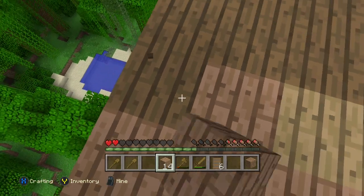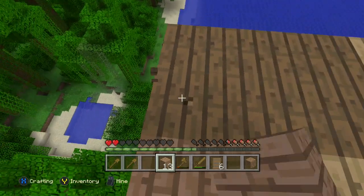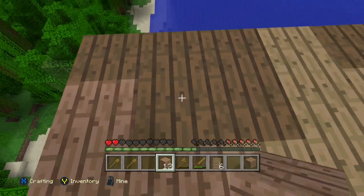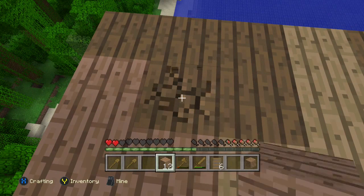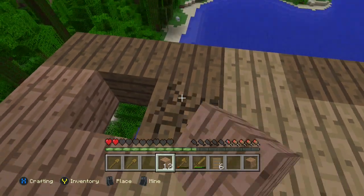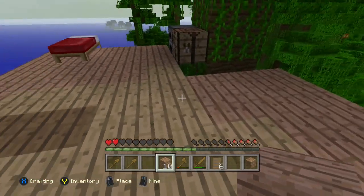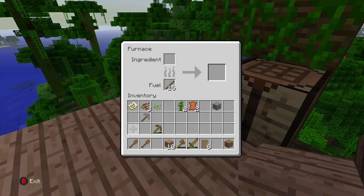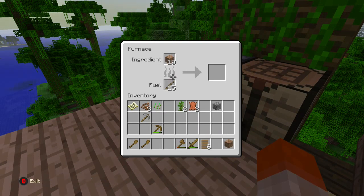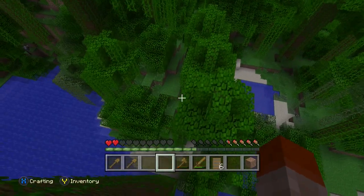It's looking good — a little less patchy. We don't have anything to eat of course. We're gonna go get some wood to make some torches real quick.